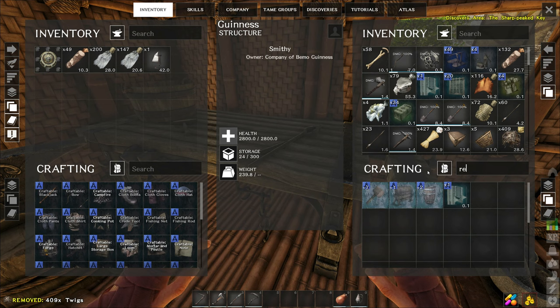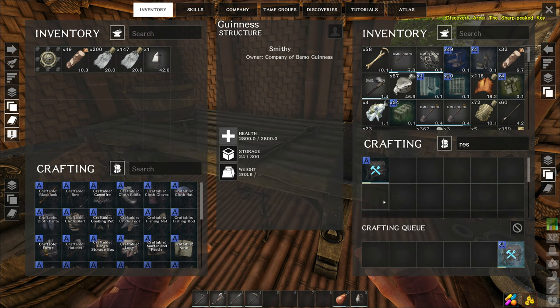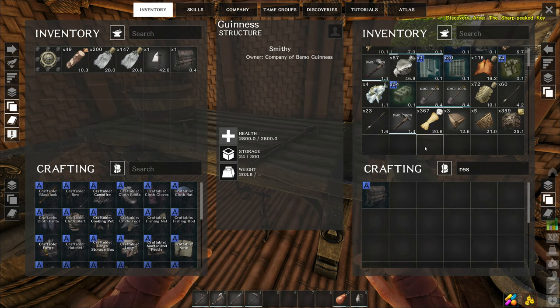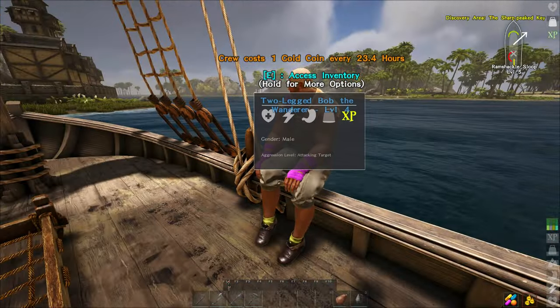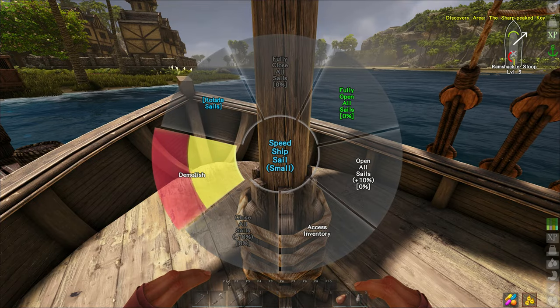All right, one resource chest. So we put this on the boat and it stores resources and any gold that's found. The crew member can pull from it directly to pay himself and to repair the boat when we're at dock, which is kind of nice. I've got so much junk in here, I need to make a place for all my blueprints and stuff. Got some upgrades for us — let's take a look. We should be able to demolish the old sail.